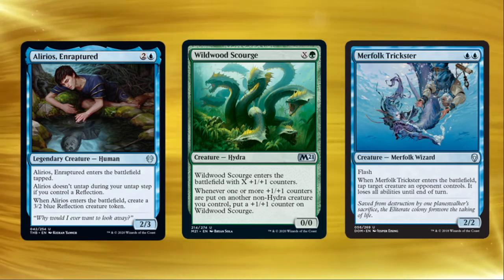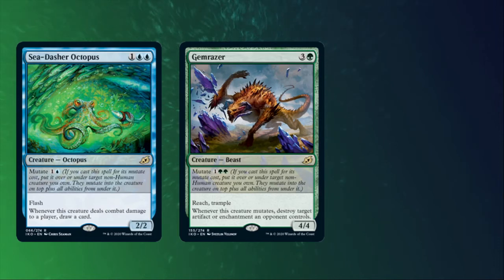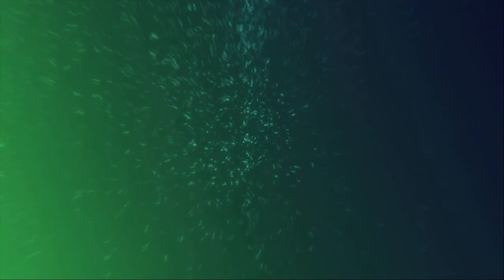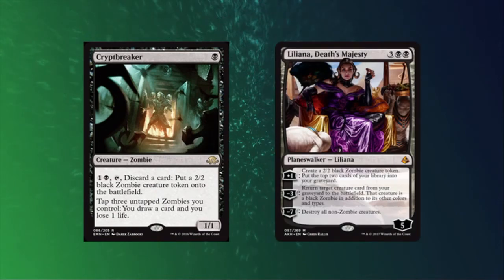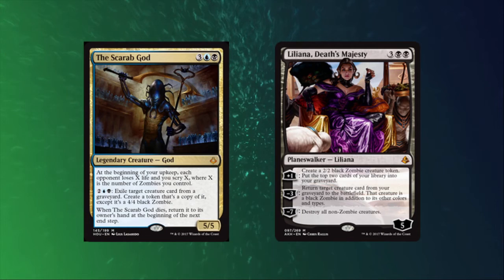Let's take a dive into the Unrestricted cube and see what we can dig up. We already know that you can't mutate onto a changeling, so bad news for Sea Dasher Octopus and Gemrazer. We also know amass has some unique play with changelings, so be on the lookout for Dreadhorde Invasion here. Also note that if you somehow make a token copy of a changeling, you can potentially trigger the second ability on Dreadhorde Invasion. While we've got zombies on the brain, don't forget that your zombie changeling can be tapped to Cryptbreaker to try and draw cards.